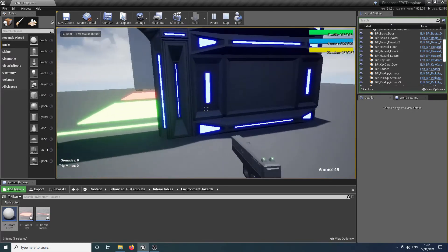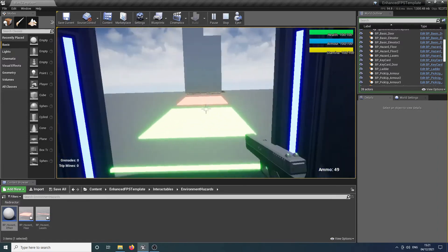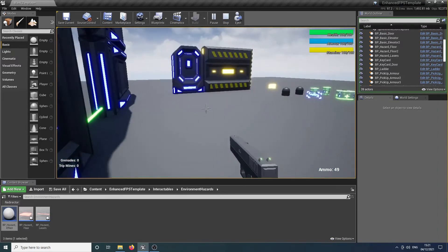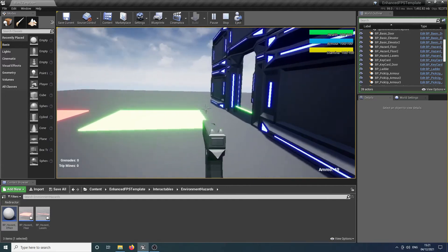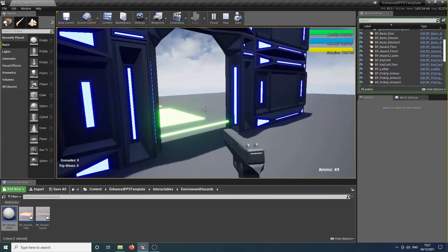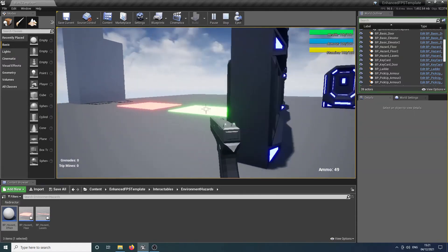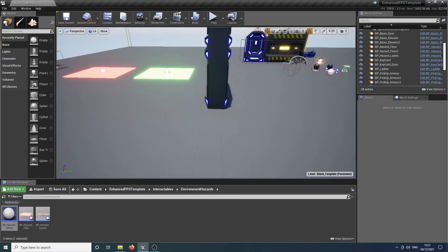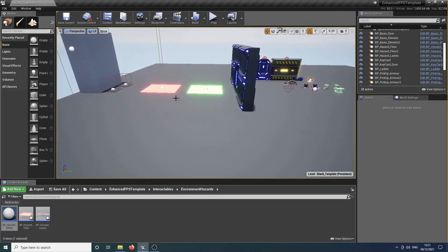The kit comes with the health and armor system already intact and programmed, which is also easily customizable and will be addressed in a future video. That's how to easily drag, drop and implement all these various hazards into your level very quickly. You can also use these hazards to make other things beyond just environmental hazards.